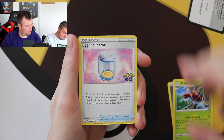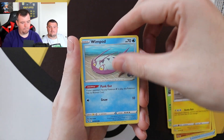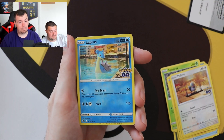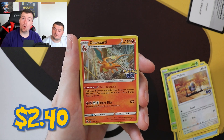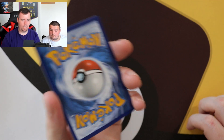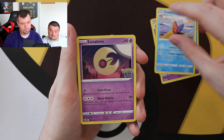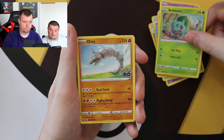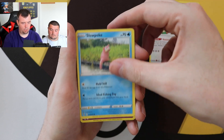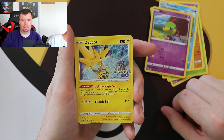Pack nine — Ariados, Egg Incubator, Solrock, Alolan Rattata, Spinarak, Pikachu, Wimpod, Pigeon. Reverse holo Lapras. And the rare is another Charizard holographic. We've only got one pack left, so I don't think we're winning on this ETB unfortunately. Last pack — Slowbro, Lunatone, Bulbasaur, Onix, Bibarel, Slowpoke, reverse holo Natu. And the rare is a Zapdos holographic — I'm actually really surprised how common they are. I know there's a holo in every pack, but my days, that's unbelievable!